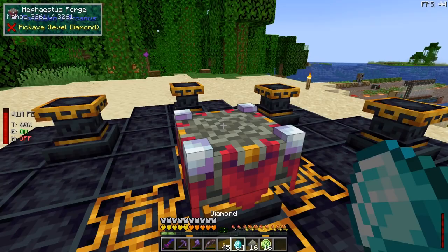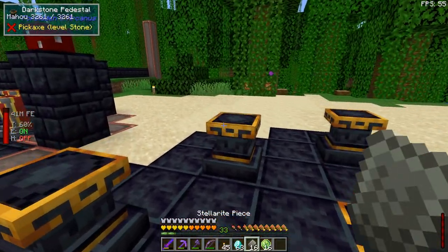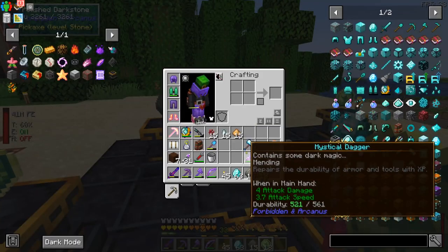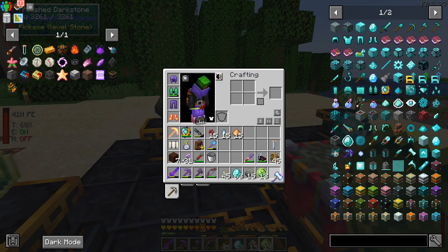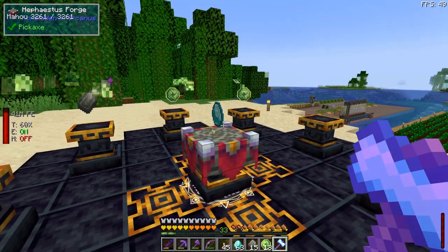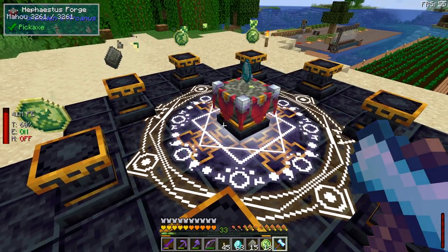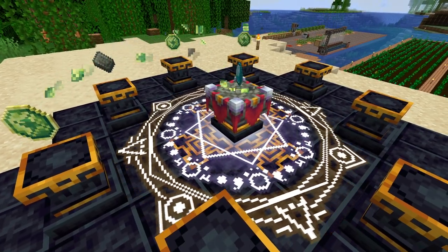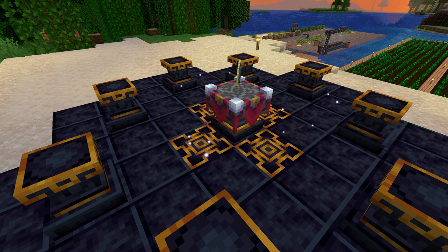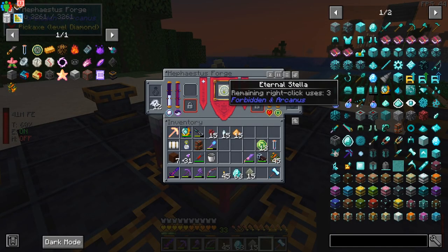Now we just have to put a diamond in the middle, take one stellarite piece, two x3 expectrified orbs, and you need a blacksmith gavel. Take that, shift right-click — just right-click on the altar. You get the animation, and six years later — get Eternal Stella.